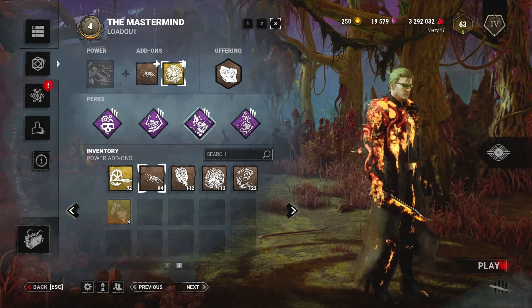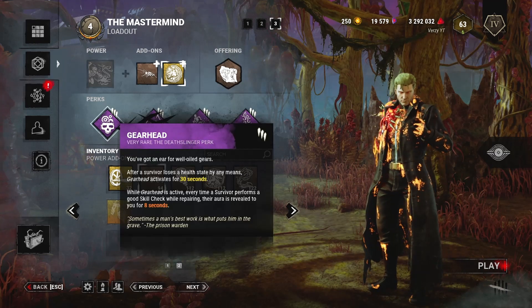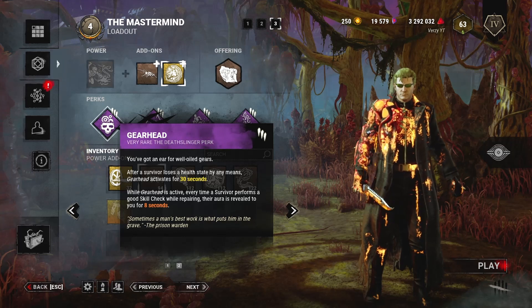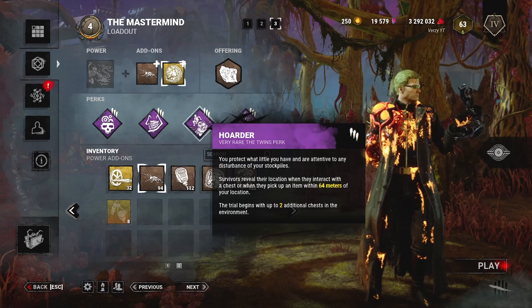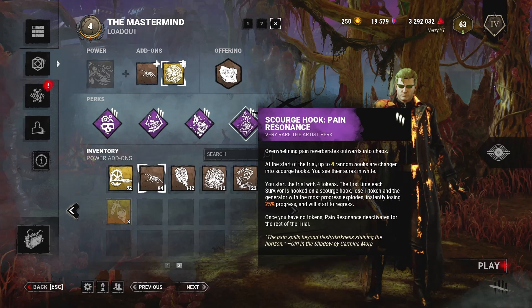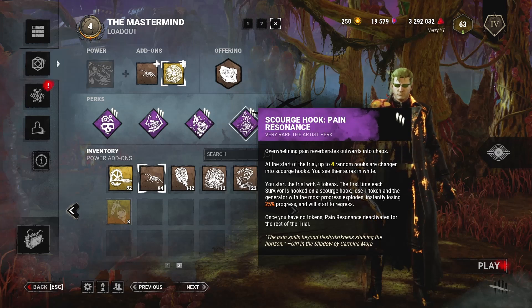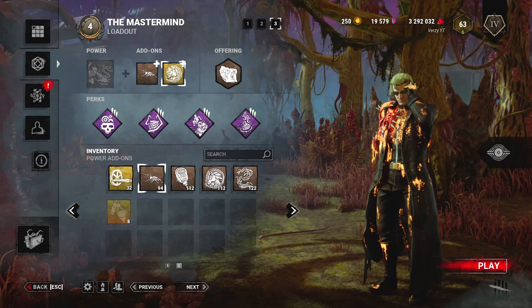With High MMR, you never know. I am very happy about this, so let me read out the perks. After a survivor loses a health state by any means, Gearhead activates — every time a survivor performs a good skill check while repairing, their aura is revealed. Ruin: when they let go of a gen, it starts regressing at 100% normal speed, but it's a hex so they can cleanse it. Hoarder: when they interact with a chest or pick up an item within 64 meters, you get a notification. And Scourge Hook — you place them on the hook and it regresses the gen with the most progress by 25%, but you can only use it four times, and it works for only one survivor at a time, so you can't do the same one twice.